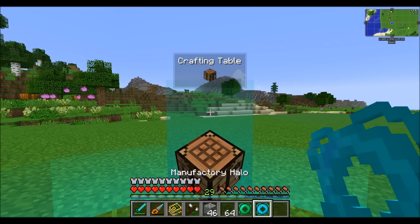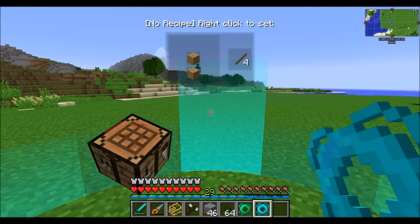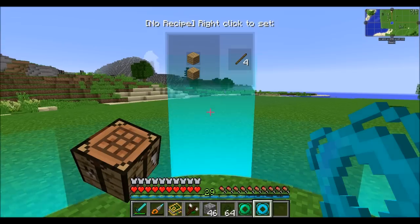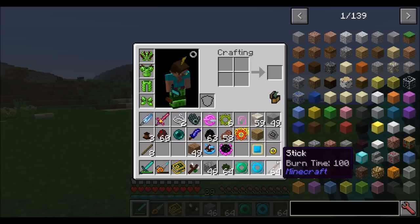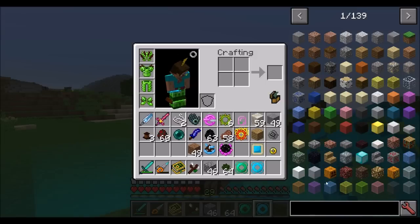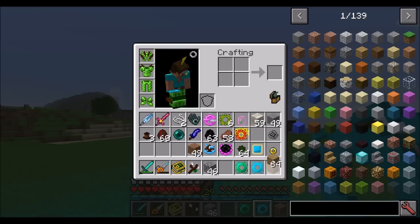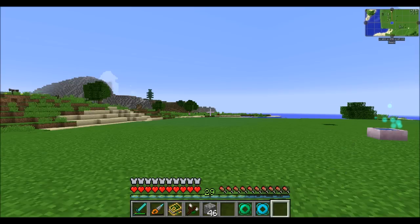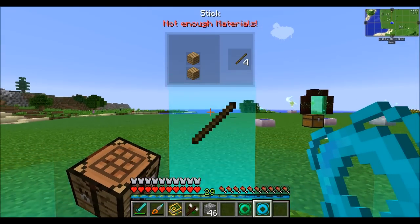Similar to that we've got the manufacturing halo. The manufacturing halo is basically the same thing except it'll constantly run. So if we program the sticks recipe, what it'll do is automatically convert all the wooden planks in my inventory into sticks. This only runs when the halo is not in your hand — as soon as I put it away it turned all my wooden planks into sticks. So the crafting halo is for on-demand crafting and the manufacturing halo is for automated. You can also shift left-click to remove your recipes from the halos.